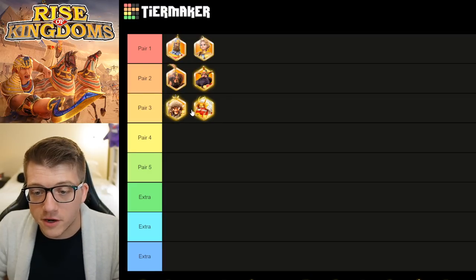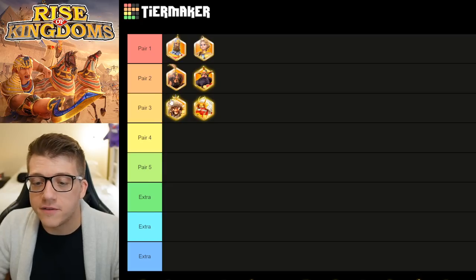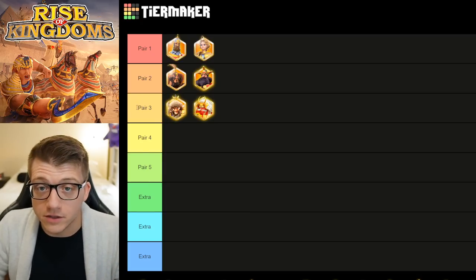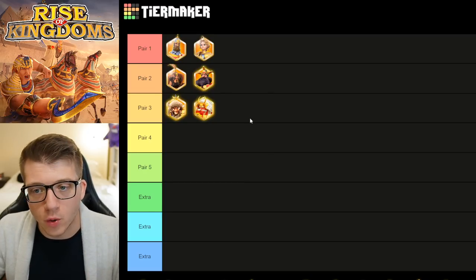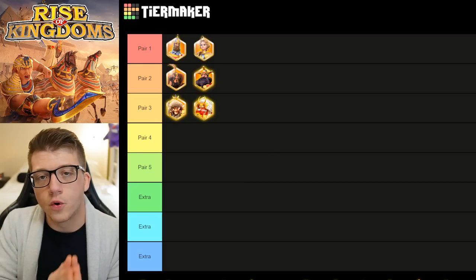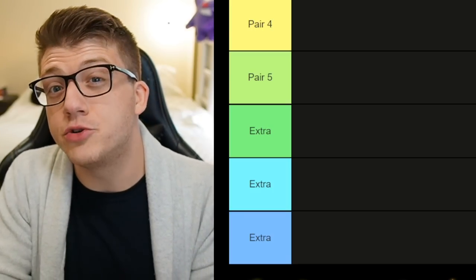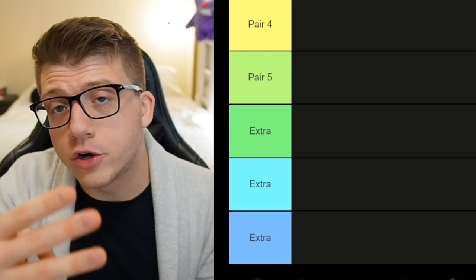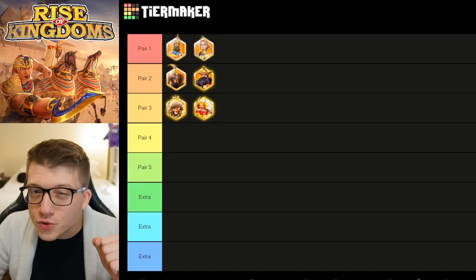Y'all have got to stop sleeping on this pair. It is pair number three for a reason — these first two pairs deal AOE and have significant debuffs, while Attila/Takeda is more of a selfish march to get you and your Alliance a ton of kills. Here's where things start to change: I actually don't think it's smart to build a fourth and fifth cavalry pair. I feel that way for every troop type. If you're an infantry main, you should have three infantry marches and two separate marches; same logic for archers. But for the sake of this video, I'll give you one more strictly cavalry pair.